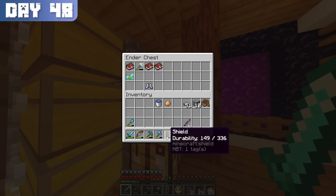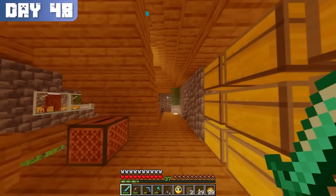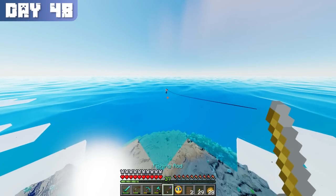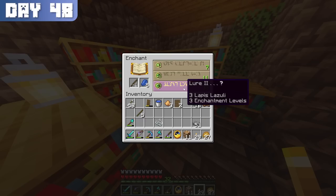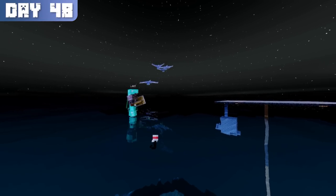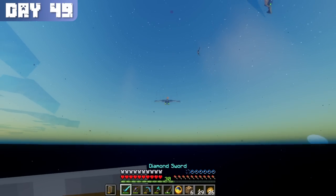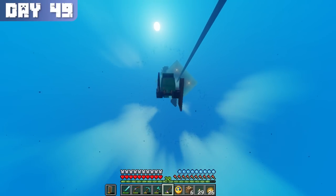The final thing I needed to complete the trade was a lot of books. Since I already used all of my leather to make an enchanting table, I had to either go out and get more leather or find books elsewhere. My first attempt was to fish for leather. After 17 casts and catching 4 pufferfish, I attempted to increase my chances by enchanting my fishing rod with lure 2. Unfortunately, this did not yield any leather, only a pair of worn-out leather boots.